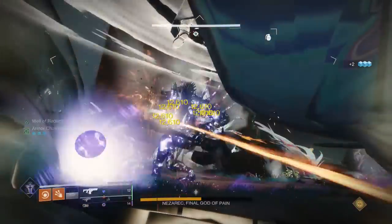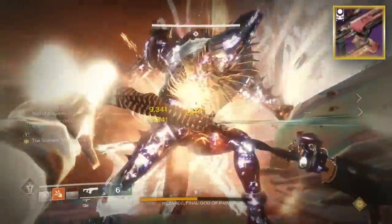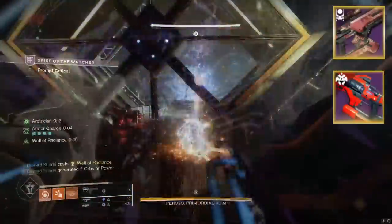Looking at you, Merciless! Now, if we're talking about legendary fusion rifles, a few S-tier options that might come to mind would be like a Cartesian Coordinate, and the community's favorite, a Chill Clip Riptide.